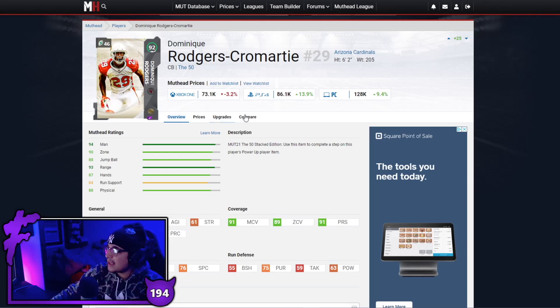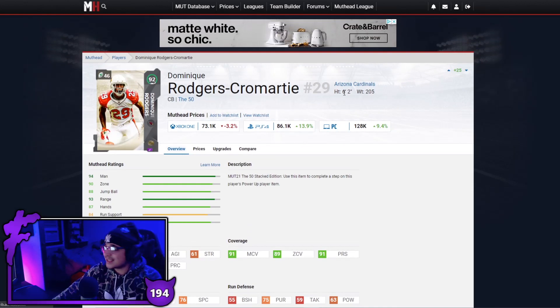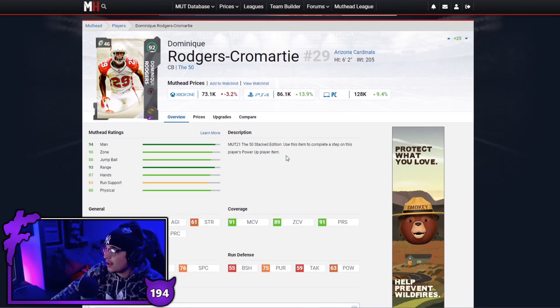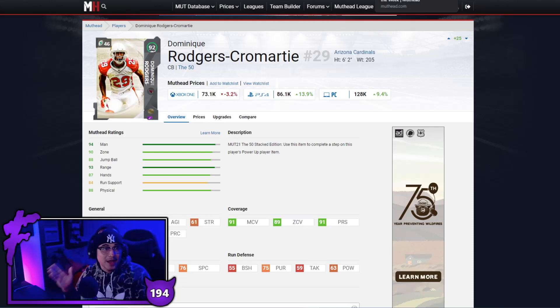Now we've got our DBs. First one is DRC — this card is starting to get outdated for god squads but for budget demons this guy still makes a big impact. Yes, he is fairly expensive right now, but the speed, the acceleration, the man, the zone, the press — also the size. DRC still plays well, will get burnt by 99-speed guys, but 92 speed is some of the best you're going to get for this price. I would probably try to avoid going too budget for cornerback because there are so many 99-speed wide receivers in this game.